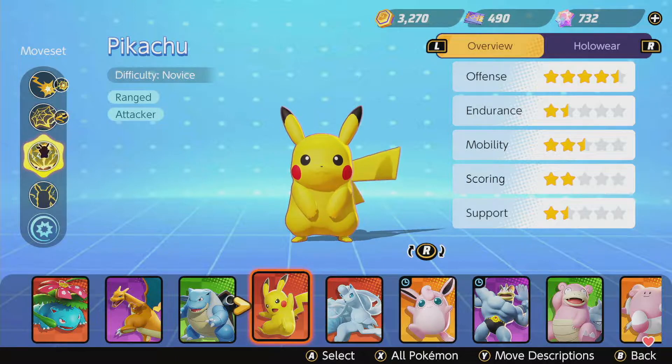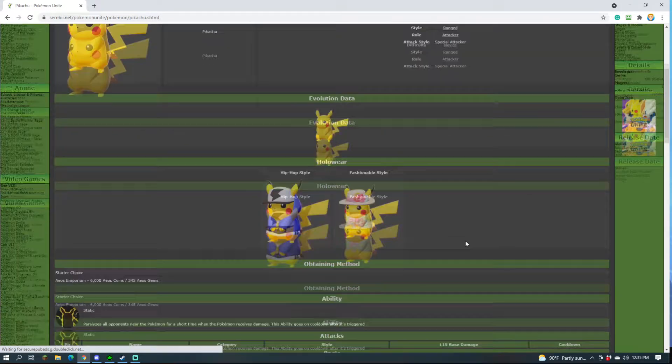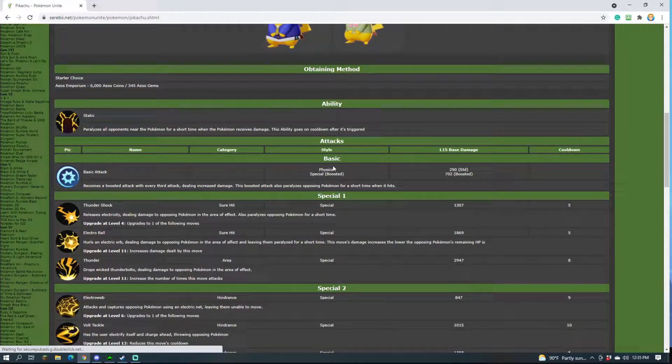Here we are looking at Pikachu's stats. The first thing I want to point out is the basic attack. What a lot of people don't know is that all basic attacks scale off of the attack stat, and all of the boosted attacks for any Pokemon scale off of their preferred attack type. Pikachu is a special attacker, so most everything scales with special attack. That's why if you're going to be focusing on a bursty damage build for Pikachu, you want to use items that boost special attack, like Special Glasses or Wise Glasses.